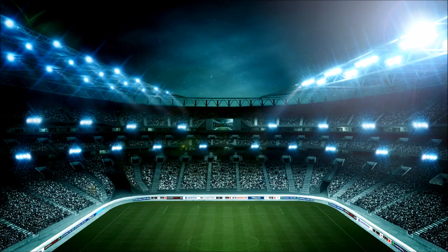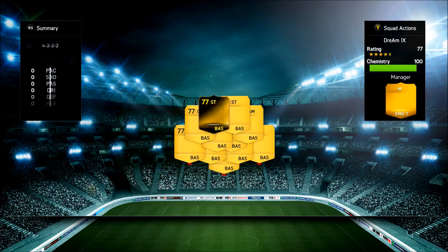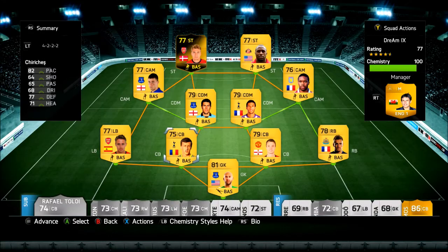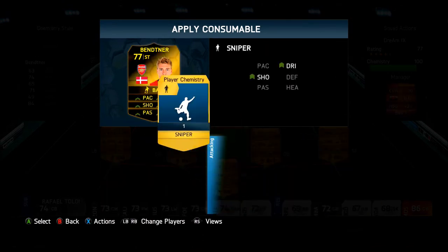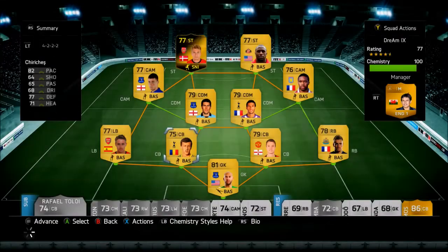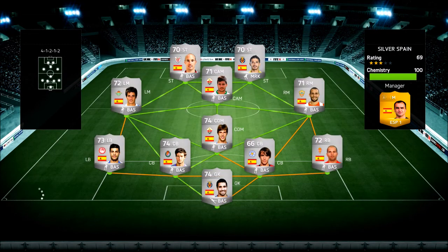We could have gotten four goals with the inform Bettner in the first match. We end up getting a hat-trick, which is just awesome. He just feels like a beast. This inform card feels really, really amazing. Now we're going to put the sniper chemistry style on him, which is going to boost his shooting and dribbling. Previously I was using the finisher, which boosted his shooting and heading. But now we're using the sniper, which boosts his shooting and dribbling.